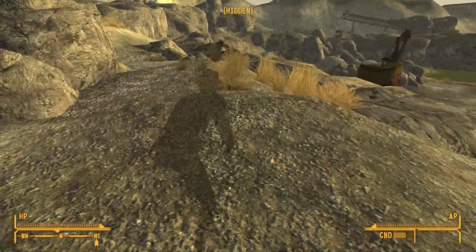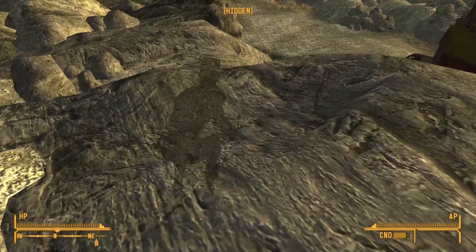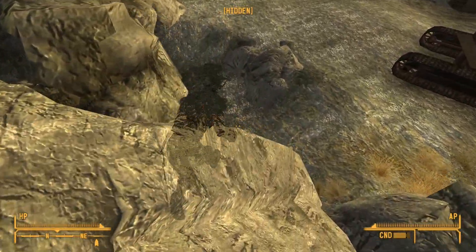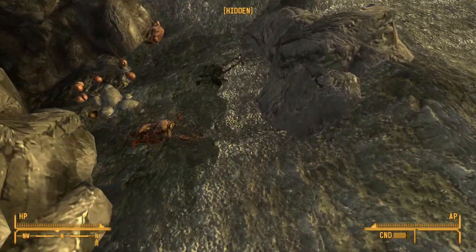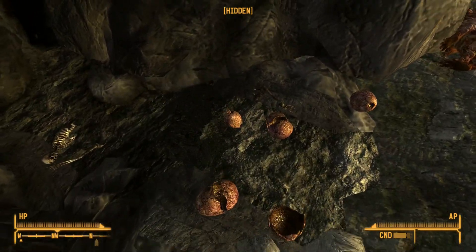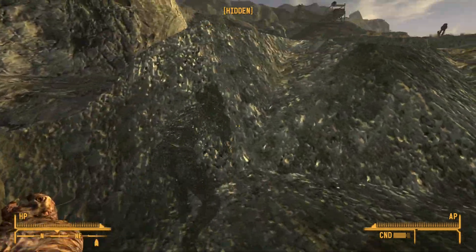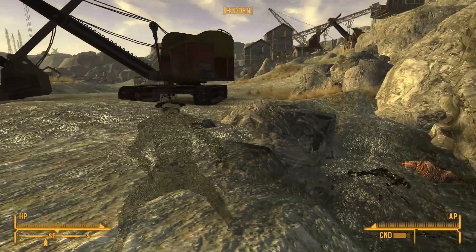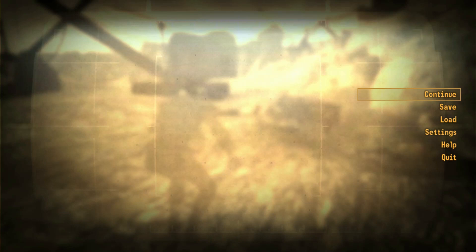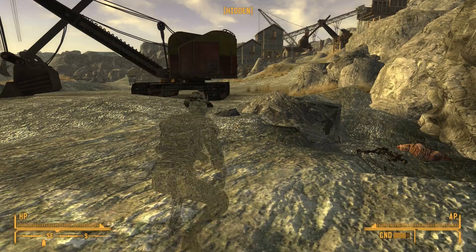Now it is just a simple matter of making our way over to the den, where there are some skeletons, an LMG, and 556 ammo, some Deathclaw eggs — which of course we will be grabbing, because there is someone in Sloan who would love to get their hands on one — and of course the second Mini Nuke, which we need, because this is right down to the wire. And of course, I'm going to save so I don't have to go through all this again.